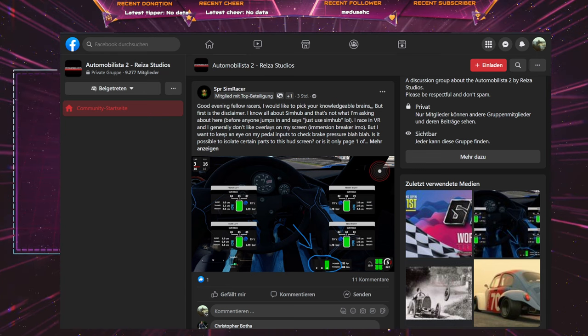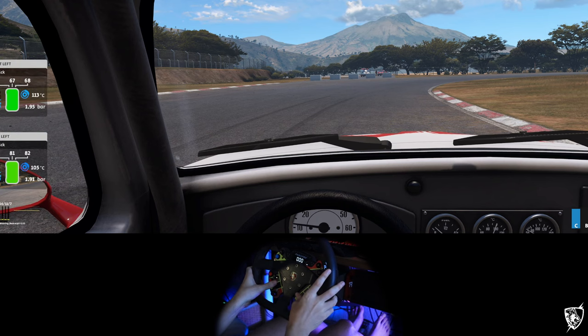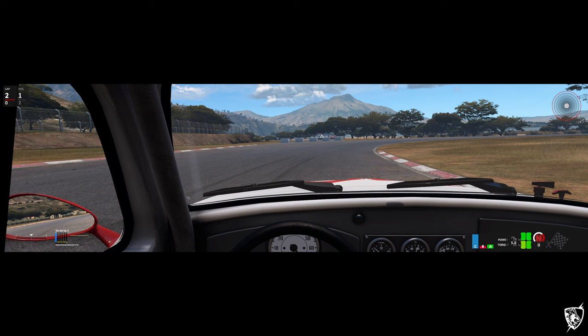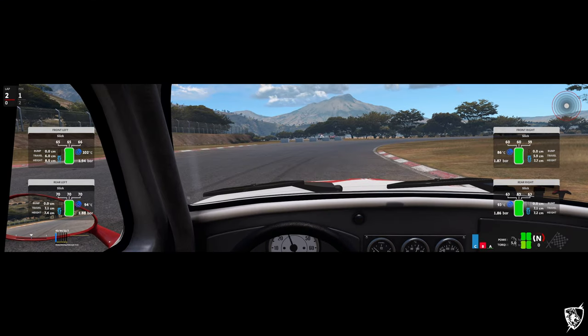Let me show you in-game. When you're in telemetry mode, you get this tile view — pedal inputs and so on. You can switch the level of detail to only have the pedal inputs shown on the lower right.